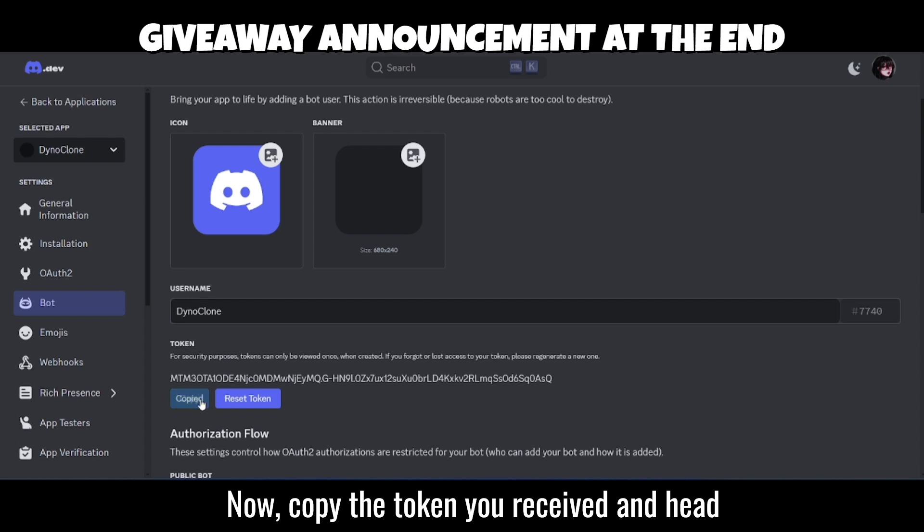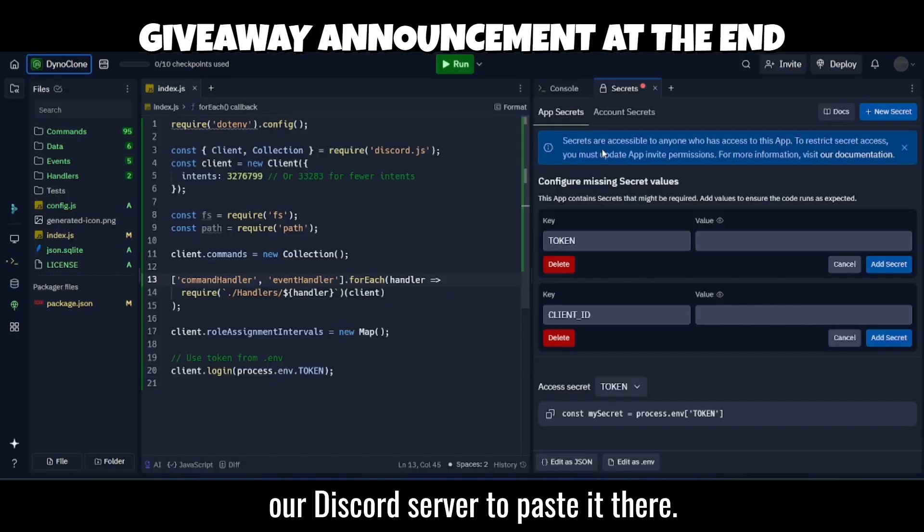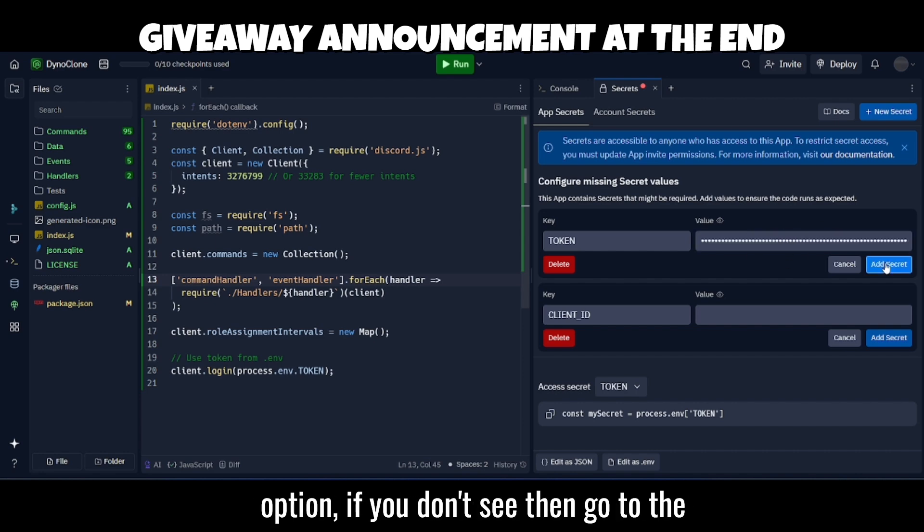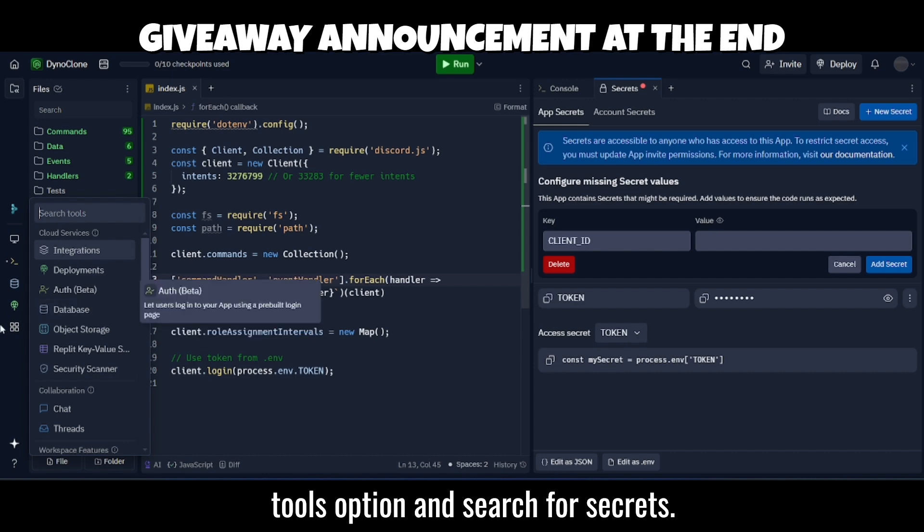Now copy the token you received and head over to the Replit code link shared in our Discord server to paste it there. You need to paste the token in the Secrets option. If you don't see it, go to the Tools option and search for Secrets.